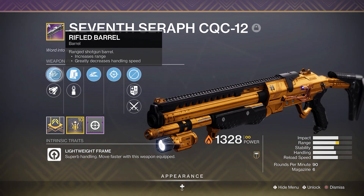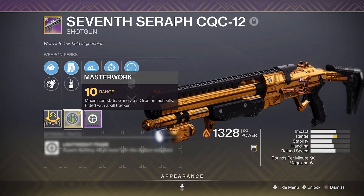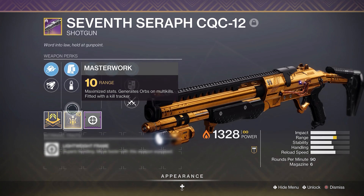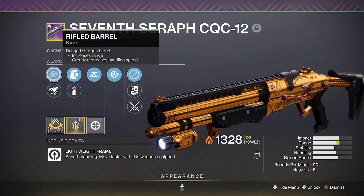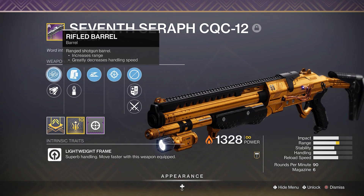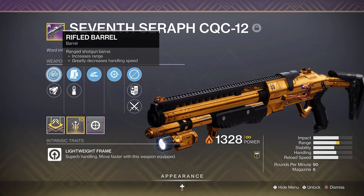The exact roll I have is Rifled Barrel, Assault Mag, Slideshot, Snapshot, and a Range Masterwork. In my opinion, this is a 4.5 out of 5 god roll. The one thing I'd change is I would prefer to have Full Choke over Rifled. Rifled is a close second, because I am using Ophidians and a Dexterity mod, so I don't really need extra handling from something like Barrel Shroud, so that extra range is always nice.